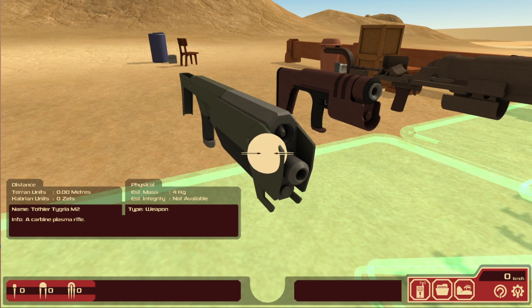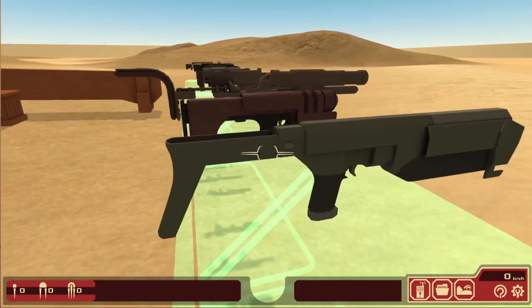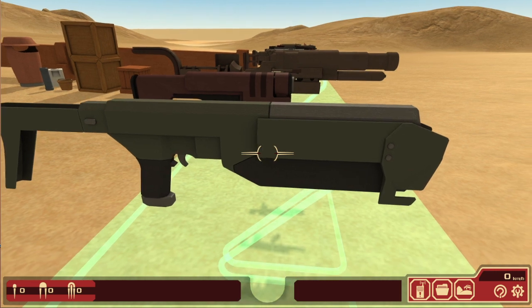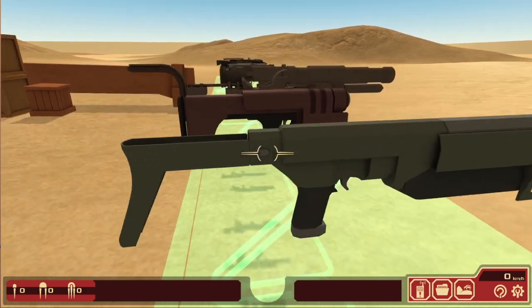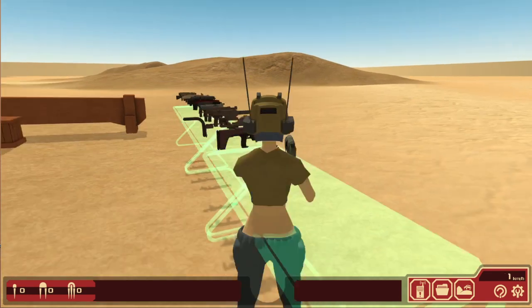The Tossler Tigria M2. A carbine plasma rifle. It doesn't have any description, but this is used by the Anodians as a military practice weapon — not exclusively for practice but it is used for practice. It's a pretty good weapon after all, but it looks a little bit clunky.